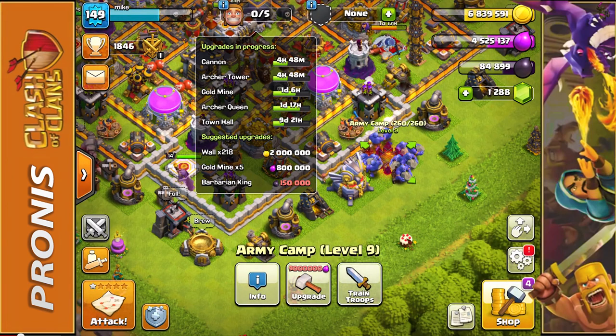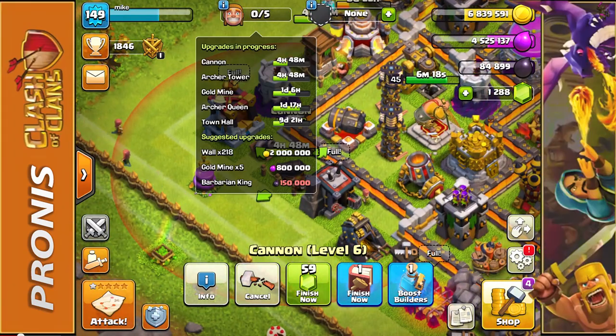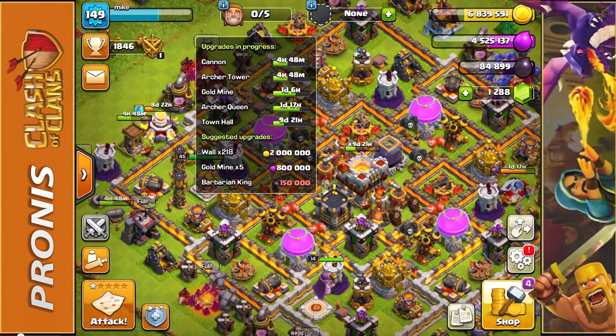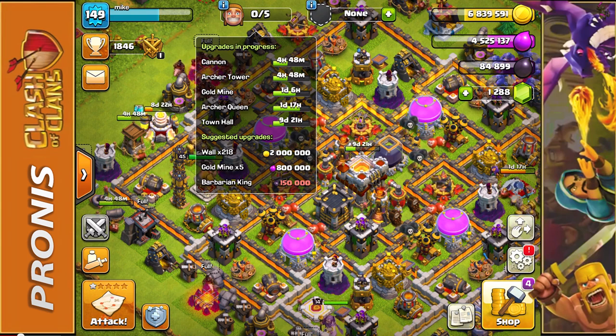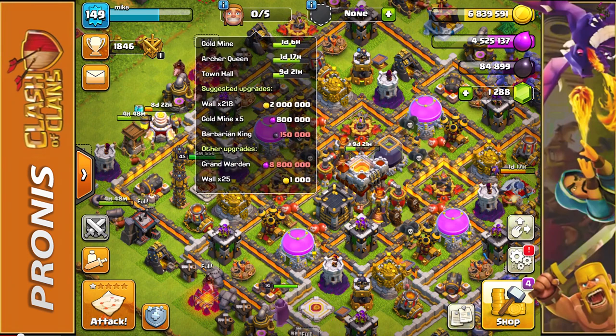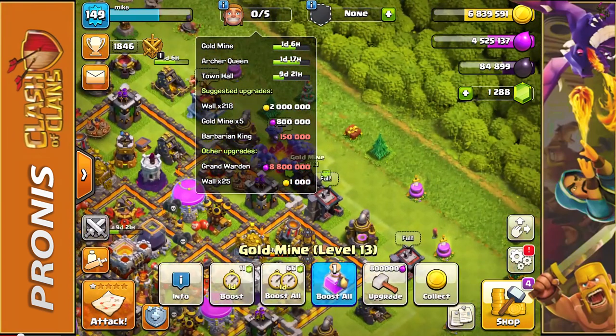I don't have any builders available because I did start on 2 new buildings — I'm working on the Cannon from level 6 to level 7, and the Archer Tower right above it from level 5 to level 6. Along with that, we have the Gold Mine being upgraded, done in less than a day and a half, the Archer Queen done in a little under 2 days, and of course the Town Hall. What I really care about upgrading next, following the Archer Tower and the Cannon, is going to be the Gold Mines.